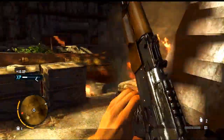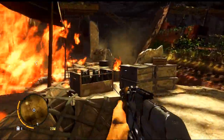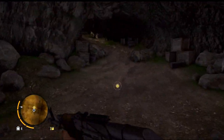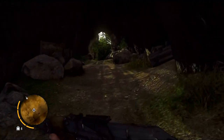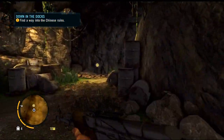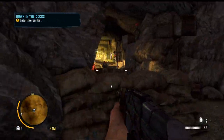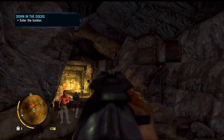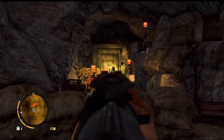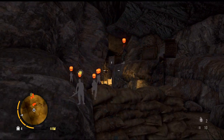Maybe it was a molotov - yeah, it was a molotov. Okay, let's go. We need to get back to our home base and get some ammo, get our silenced weapons back. Find a way into the Chinese ruins. Whoa, look at all these guys! I think we should take them out with the sniper - what do you guys say?